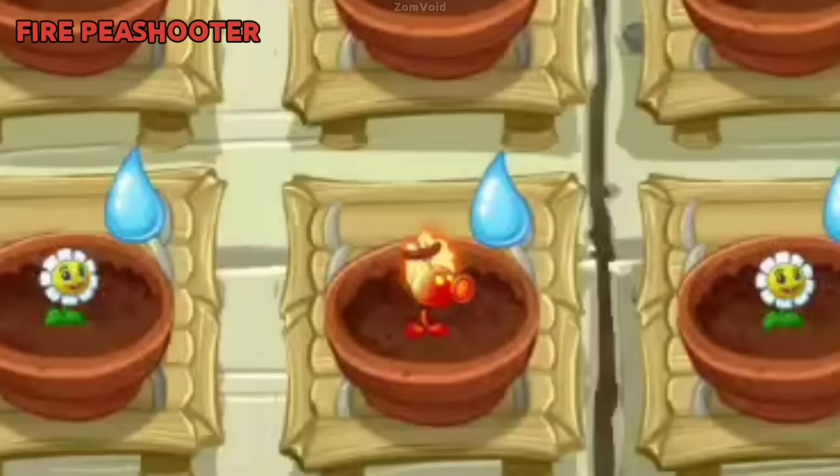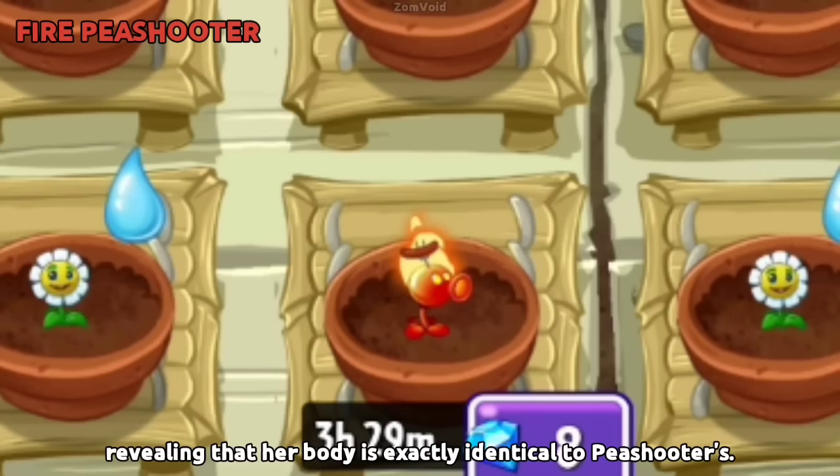When Fire Peashooter is watered in the Zen Garden, her flames are extinguished, revealing that her body is exactly identical to Peashooter's.